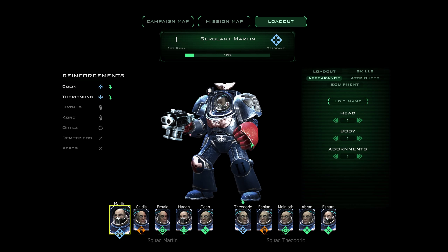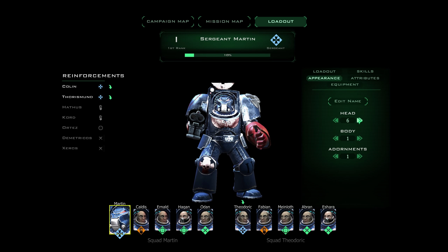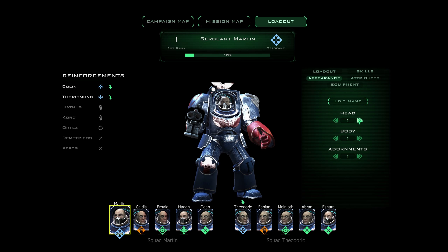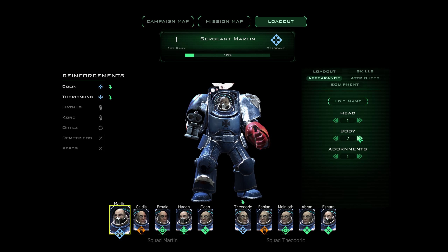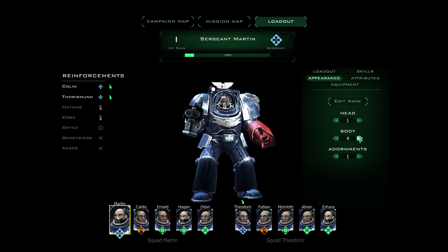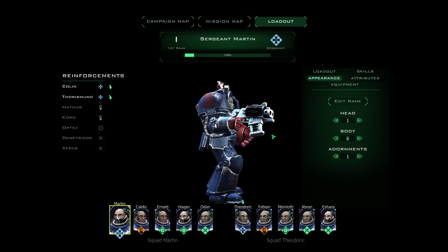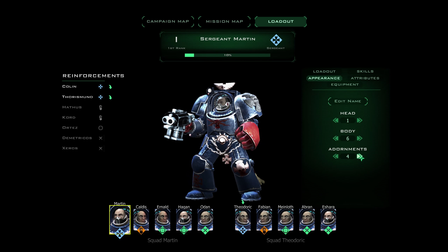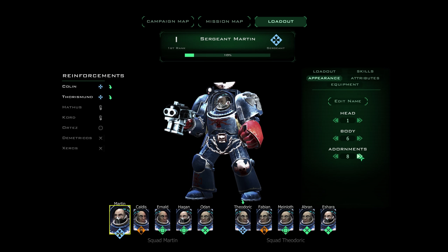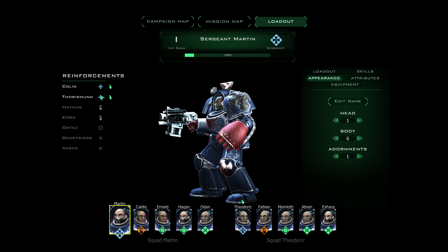Cycling back to one — they get a few more heads than the others do, probably because the Imperial Fists had quite a lot of heads as well. Nine heads with that one — not too bad. The bodies have rents in the armor, a little bit more battered. They get a few more options because they're taking the Imperial Fists as their base rather than one of the initial chapters. Adornments are pretty much pound for pound the Imperial Fists. They have a big red glove, and of course they are lacking a librarian — they don't have access to one.